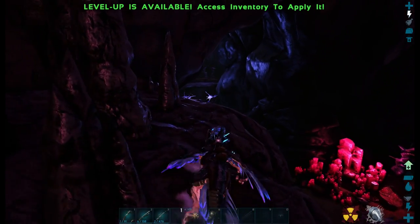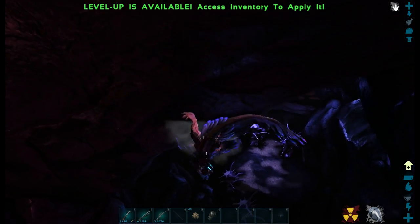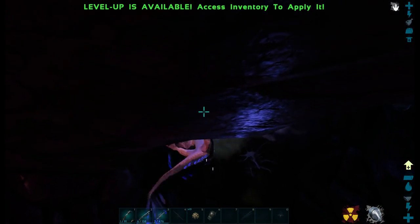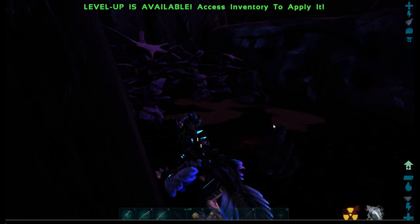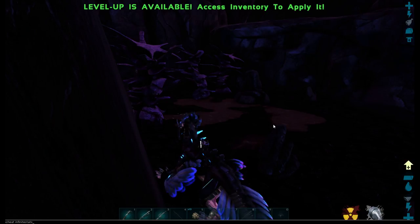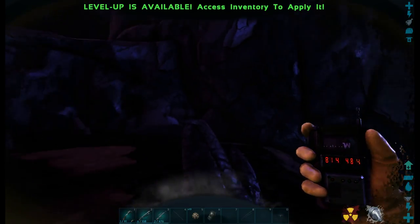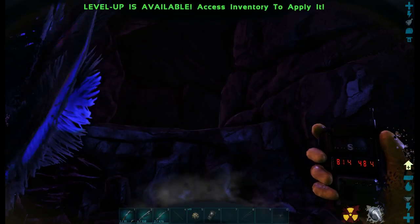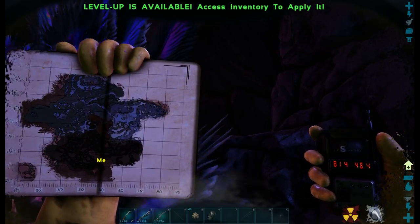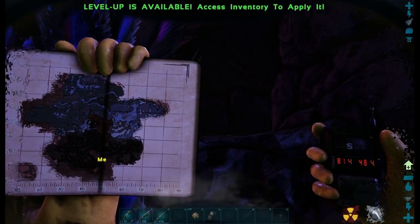There we go — that is the entrance to the cave that contains the artifact. I'm going to find a safe area to show you the coordinates. I did have infinite stats on the rock drake just to get here without stamina issues so the video isn't longer than necessary. The coordinates for the entrance to the cave are 84.1, 48.4. I'll hold this out for a couple of seconds so you can write them down.